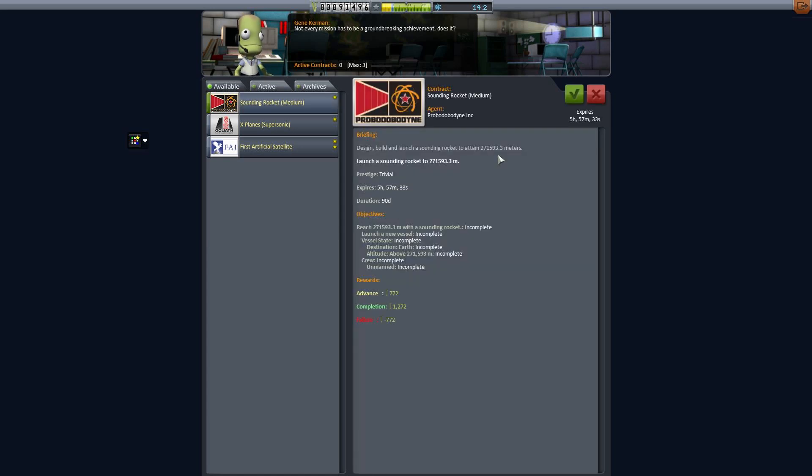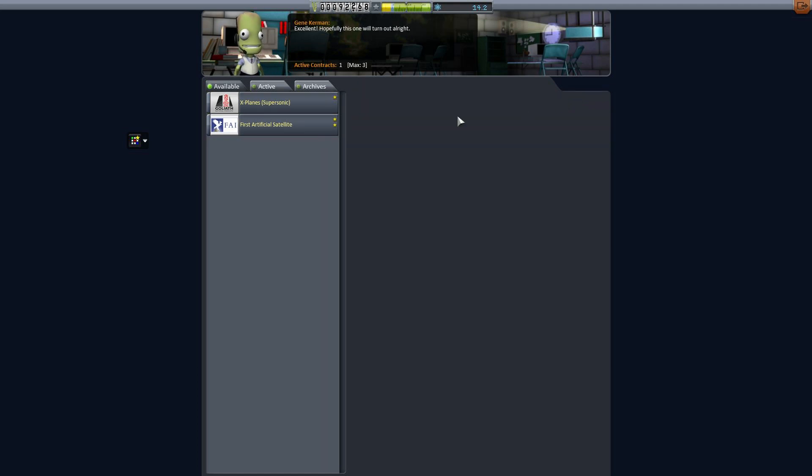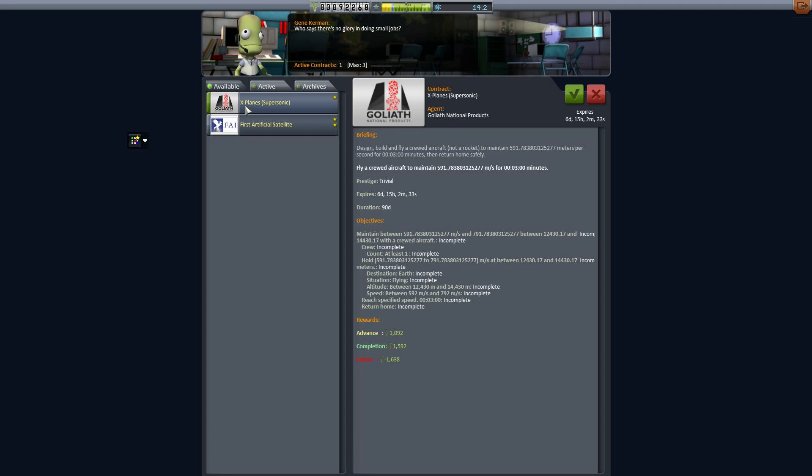Let's take a look at our contracts. We have a sounding rocket contract at 271 kilometers. I couldn't manage it with that rocket, but I think we can build a two-stage rocket.